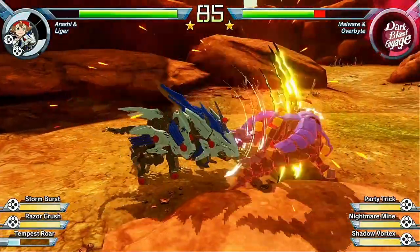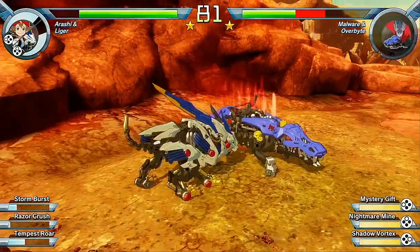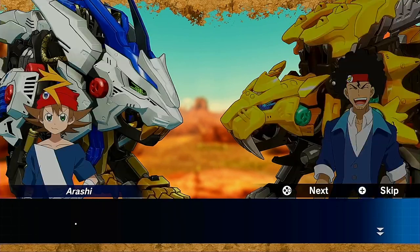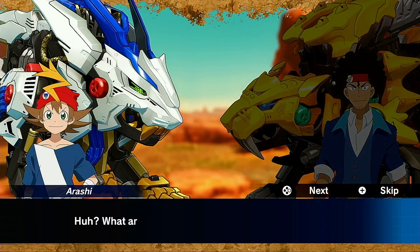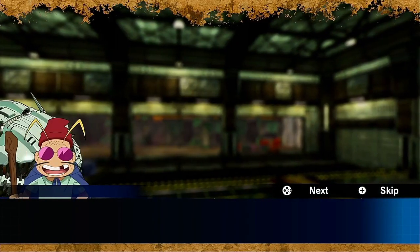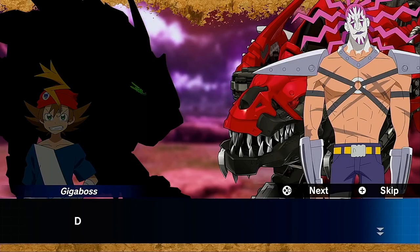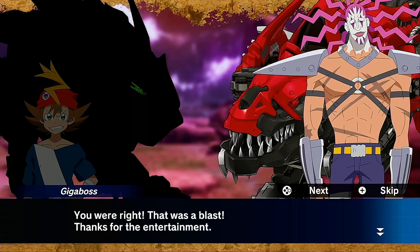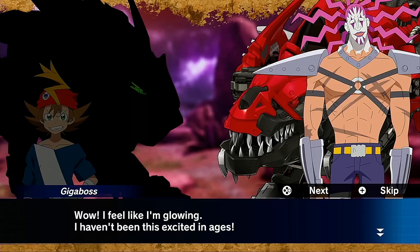Although story mode basically boils down to battles against other Zoids, the developers put decent effort into each character's storyline. Prior to every battle there's an interaction between the characters, and despite knowing nothing about them beforehand, I started to get a sense of each character's personality. I especially liked the strange and eccentric Master Bug character and the main villain Gigaboss with his white face makeup and ridiculous hairdo.